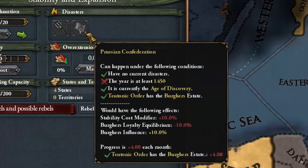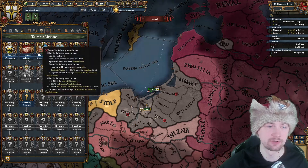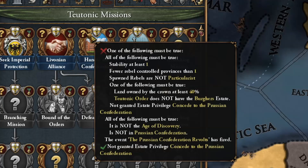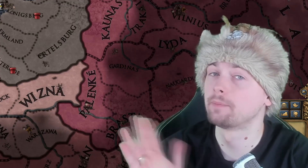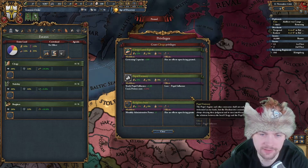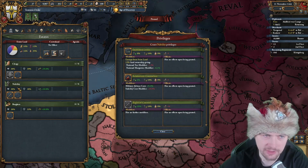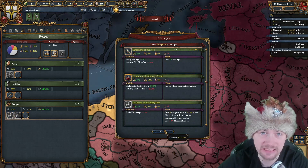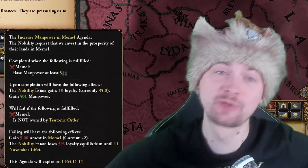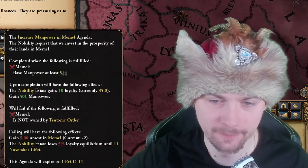An important thing when you start as the Teutonic Order is to get rid of the Prussian Confederation. To do that, you have to complete the mission - you need one stability and 40 percent of crownland. I'll seize land right away to get to 35 percent. To get five more percent I can't take power points from my states, so instead I'll take religious diplomas and better relations with Catholics from nobility. I'll take one-person loans as well as prestige from the diet, plus dev manpower. Since I can't take mil tech, I'll focus on ideas and development.